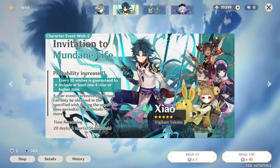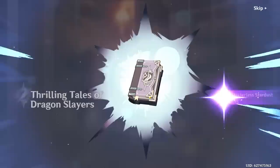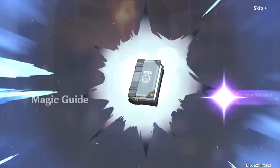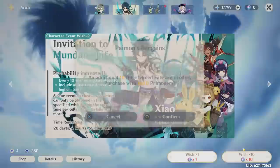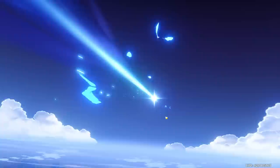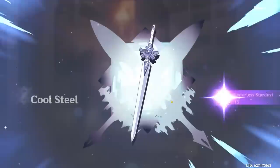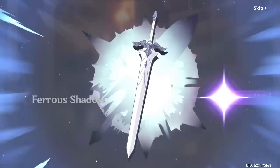I should have seen that coming. Now at 25 into pity — surely no five star. We never get lucky on this account. Ideally Yun Jin or Yaoyao, preferably Yaoyao. Just a stupid Favonius Warbow — I don't care about that. Give me Yaoyao please. No five star though, which is good. I can still get her from the Lantern Rite event if things don't work out, but I'd still like her before then. At 35 pity, still no five star.